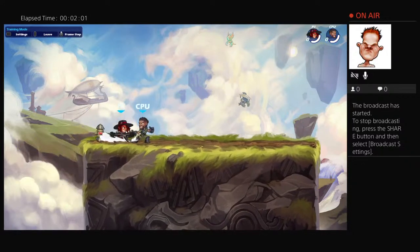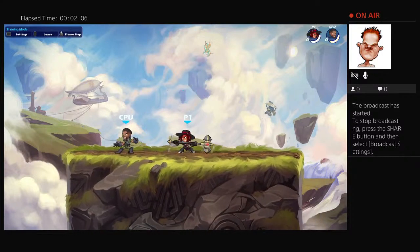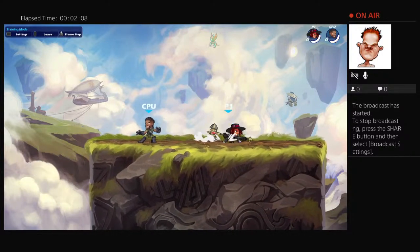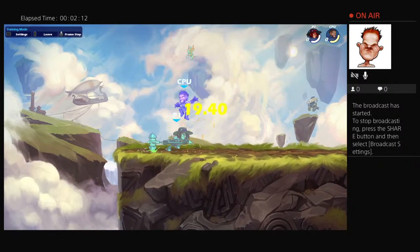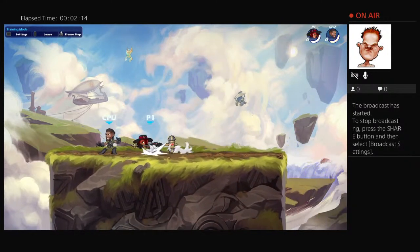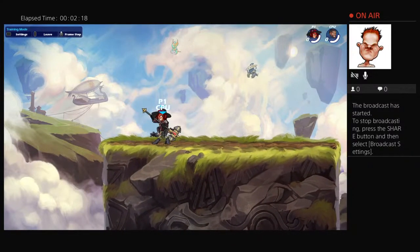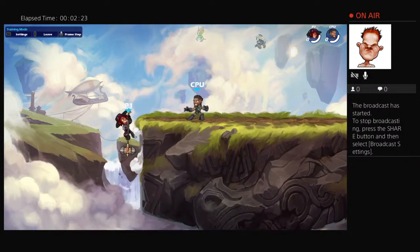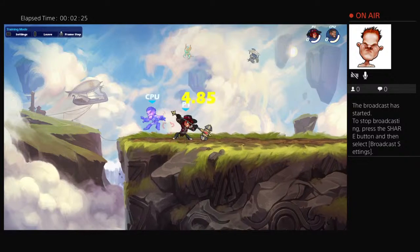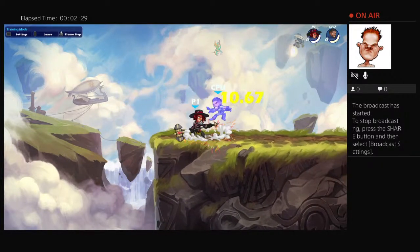Sidelight into nair is a true combo. One dodge frame is a good string. Hammer is used to kill people. Downlight into recovery is a true combo. A good amount of decks — and hammer recovery is also good for off-map edgeguarding. Nair into chase into sidelight is a true combo with six decks or more.